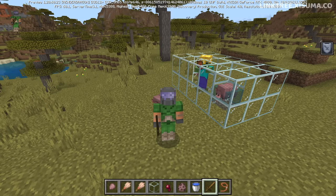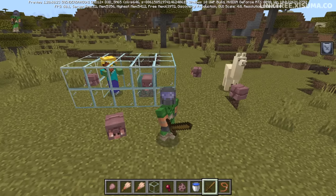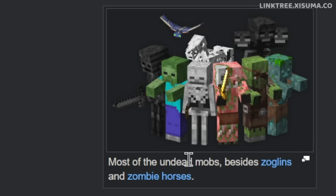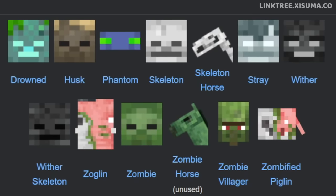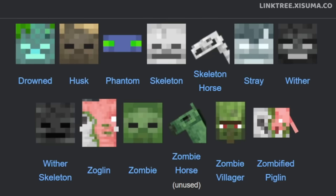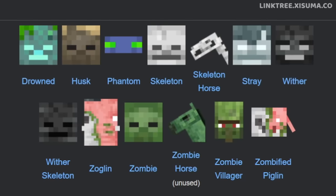You've seen that I can startle this mob by running, and zombies too will startle it. The armadillo is startled by undead mobs: the drowned, the husk, the phantom, skeleton, skeleton horse, stray, wither, wither skeleton, zoglin, zombie, zombie horse, zombie villager, and zombified piglin.